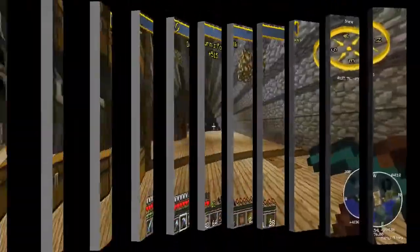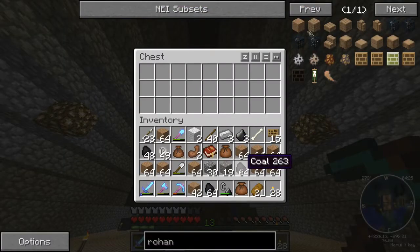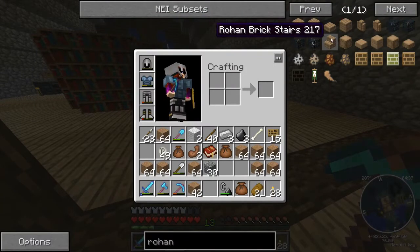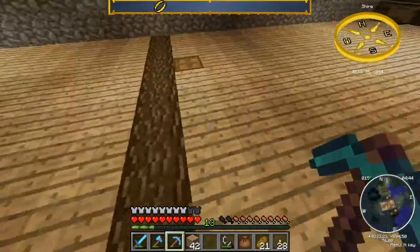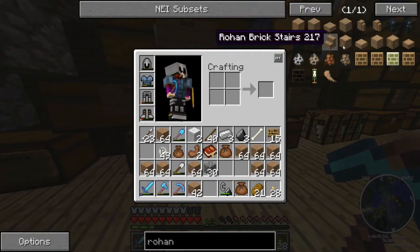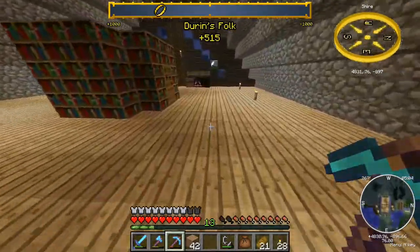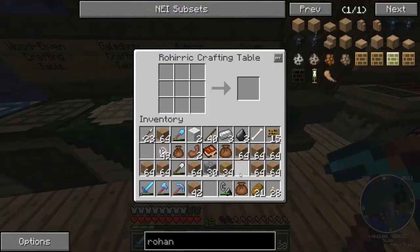I'm back at the inn to drop off some coal that I went down to the nearby mine to get, and then to craft some brick. The Rohan brick looks like this. I'll probably craft a second Rohan crafting table to take down with me and then craft things like stairs as I need them. Of course, to craft a Rohan crafting table you need a Rohan crafting table!